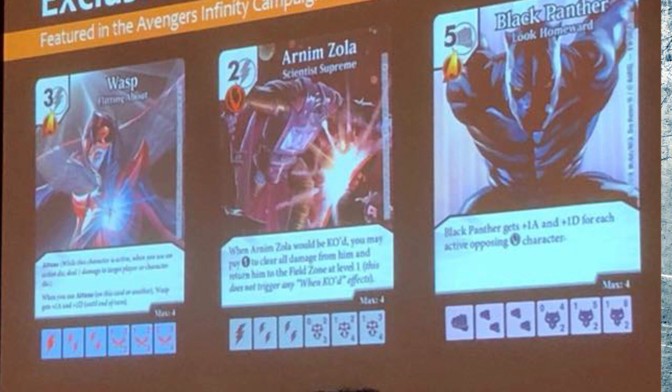Next is Arnim Zola, which is a 2-cost with a 1-3-4 topside, and a nice little ability that allows you to pay 1 energy to keep him from being KO'd. Instead you just place him on his level 1 side, which is a 2-3 — a great stat line for 2.